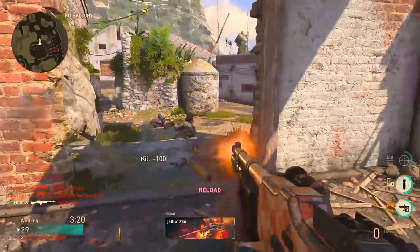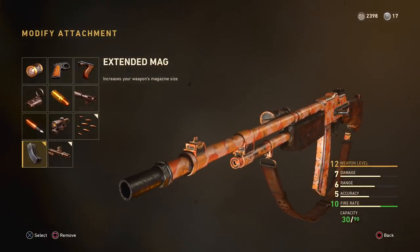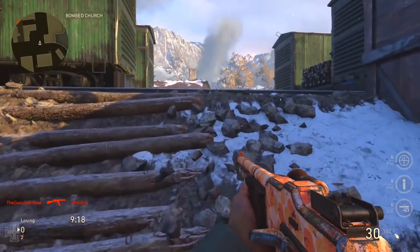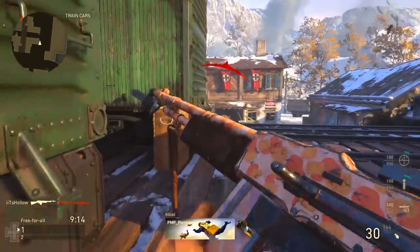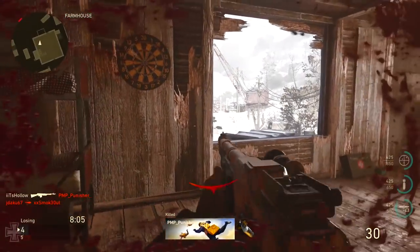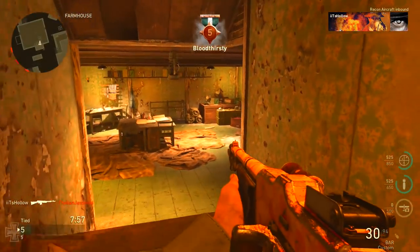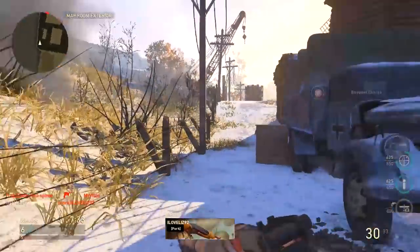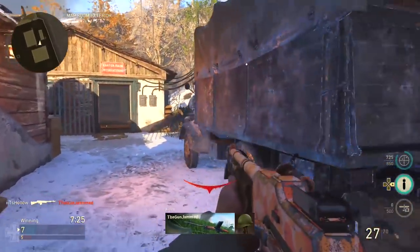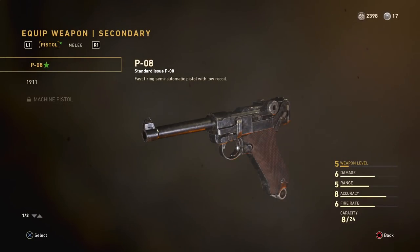The last attachment is the most important — Extended Mags. The BAR only has 20 bullets per magazine, so at most you're getting a triple kill. With Extended Mags you get about a 50% increase, bringing it to 30 rounds, and that makes a world of difference — it's a completely different weapon. The most significant attachments are Advanced Rifling and Extended Mags. You don't need a reflex or lens sight because the iron sights on the BAR are clean and easy to use.